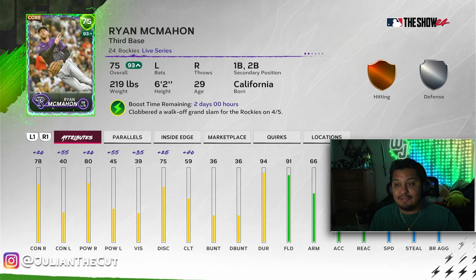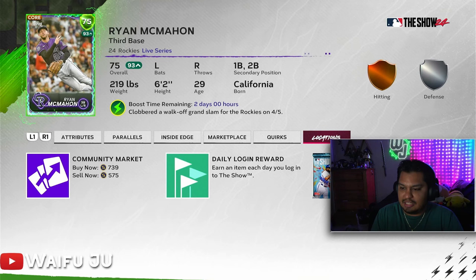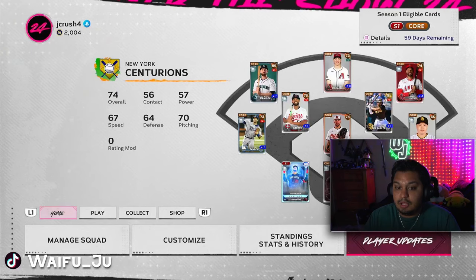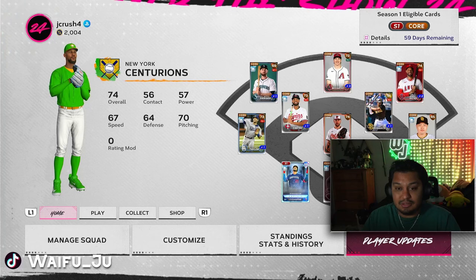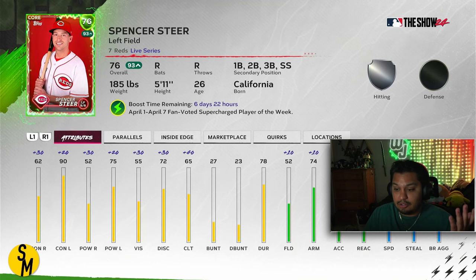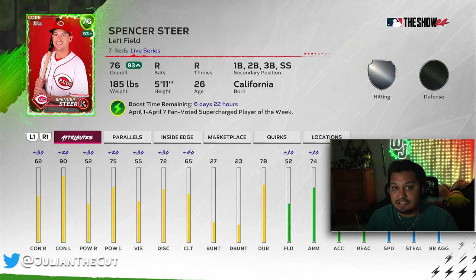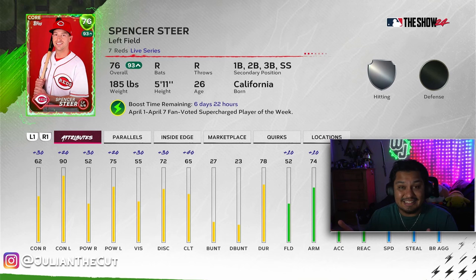Last but not least: supercharged cards. A card like 75 Ryan McMahon live series gets boosted up to a 93 overall and is only about 500 to 700 stubs — an absolute beast of a hitter with stats around 100 across the board, playing multiple positions. If you're not sure who's supercharged at any given time, click Player Updates, then Supercharged Players, and it gives you the full list. They just supercharged Spencer Steer today — that card immediately looks really good. These are almost free and a really easy way to plug in a high-overall card so you can put stubs into other positions.